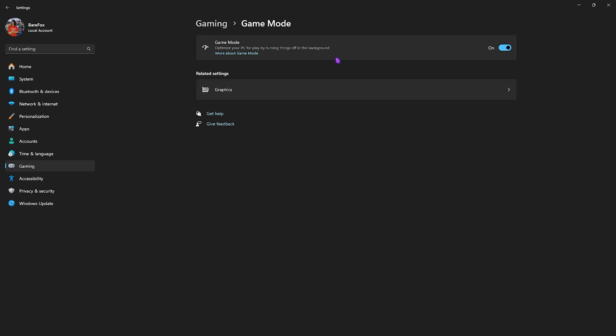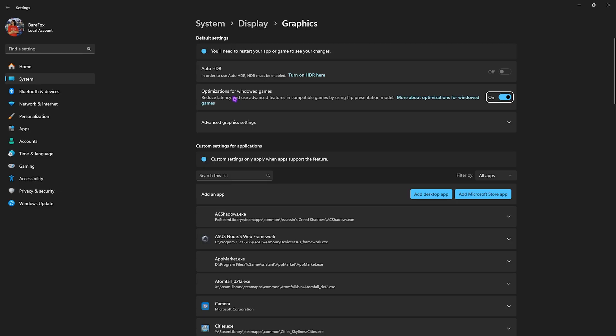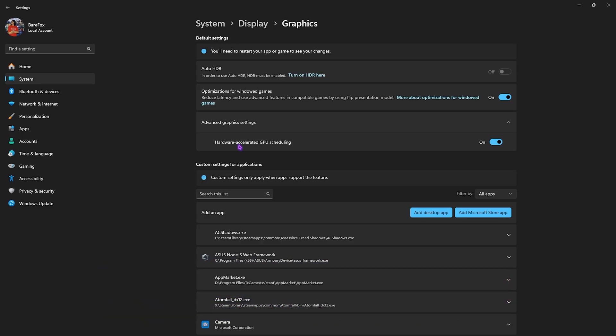Now click on the Graphics button and enable Optimizations for Windowed Games — this helps reduce input latency and use advanced features to optimize your gaming experience. Then click on Advanced Graphics Settings and enable Hardware Accelerated GPU Scheduling, because this will utilize your physical graphics card over software-based graphics to optimize your FPS.